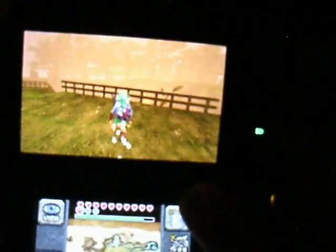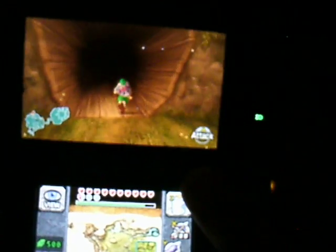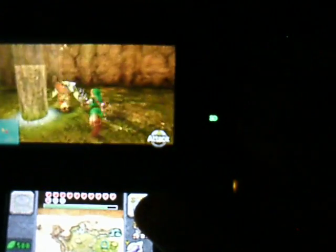Okay, so you are in the Kokiri Forest as an adult Link. Go to the Lost Woods — you should know where that is. Go to your left, and Skull Kid is waiting here. Chase him around and beat him.